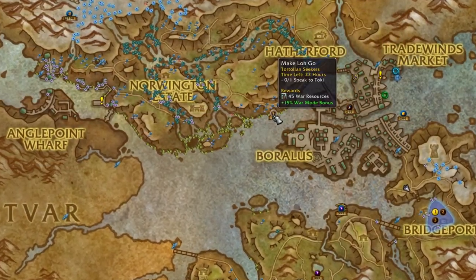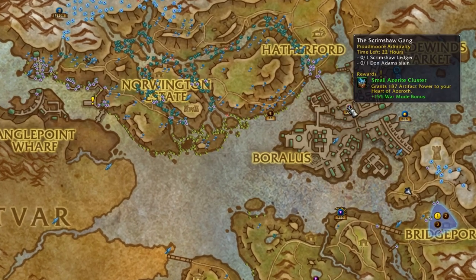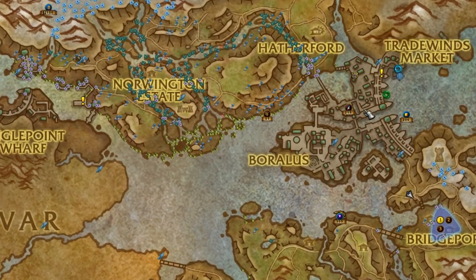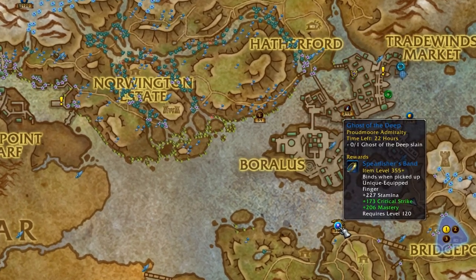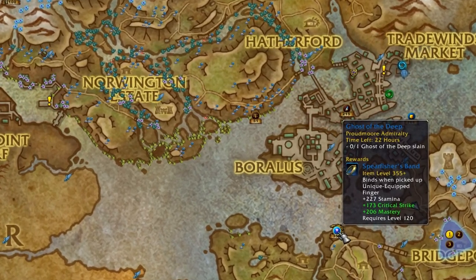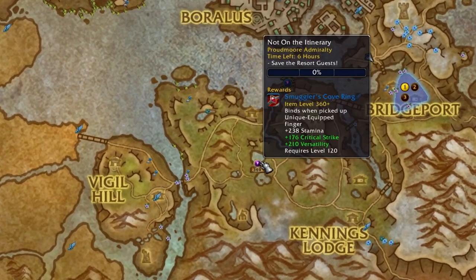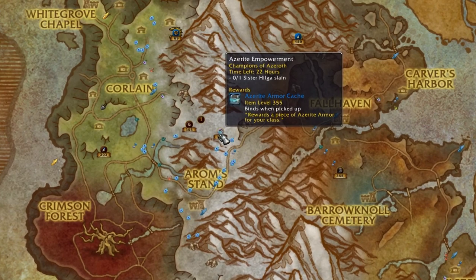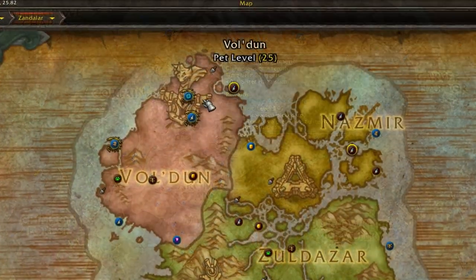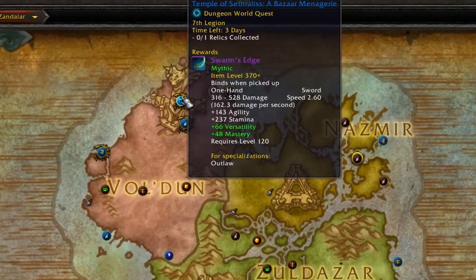Once unlocked, these world quests give you a variety of things such as war resources, Azerite for your amulet, and gear. They do scale with your personal i-level — if you're 300, they'll be around 305, and if you're 335, they'll be around 340, and so on. The quests themselves scale all the way up to i-level 370.